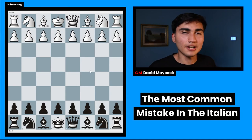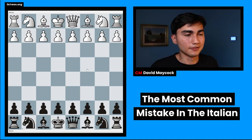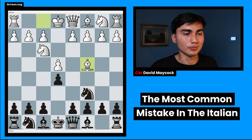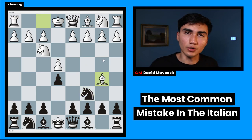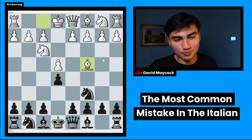We're going to look at this from black's perspective. White plays e4, e5, knight f3, knight c6, bishop c4 — the Italian. Bishop b5 is the Spanish, the Ruy Lopez — we're not going to talk about that today, maybe in another video, let me know in the comments. So bishop c4.